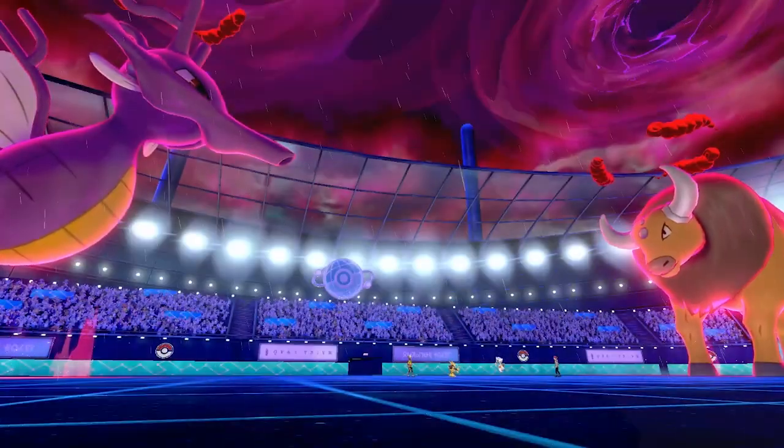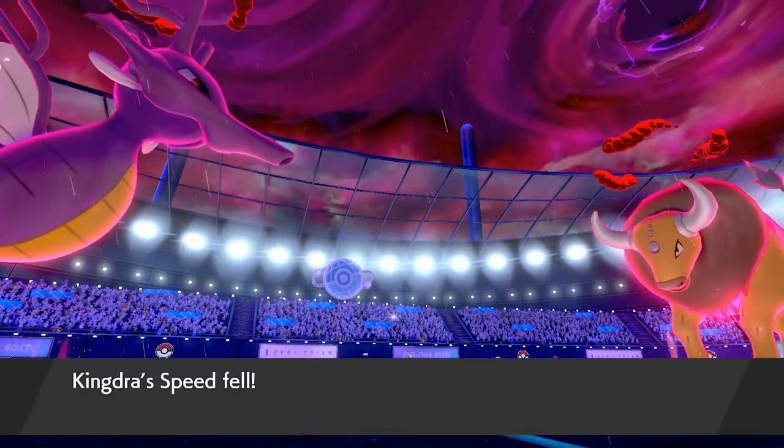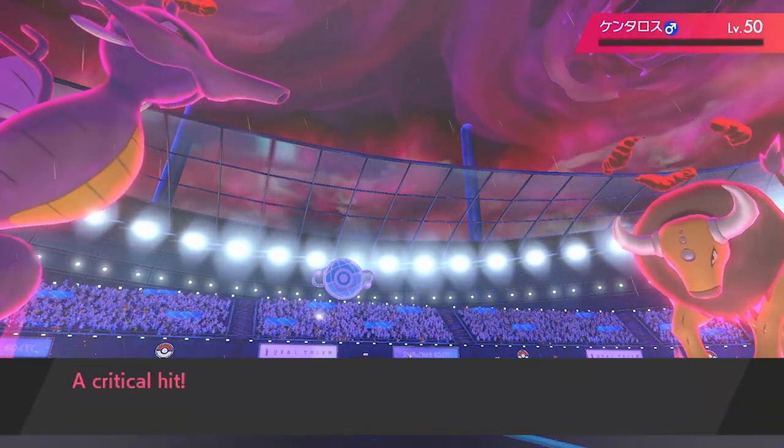By attacking the Tauros before Froslass can use Frost Breath, we actually proc a Speed Boost — and the berry Tauros is holding means it now attacks before my opponent can activate their Anger Point ability. We end up only taking a non-boosted Max Strike, and then we see our opponent knock out their own Tauros with the Frost Breath critical hit. They proceed to rage-quit and disconnect, adding salt to the wound.